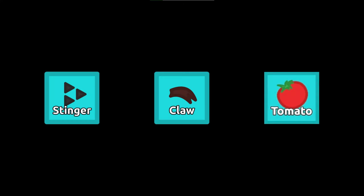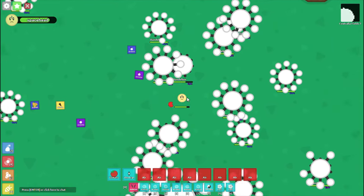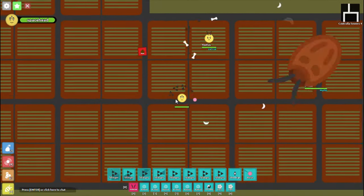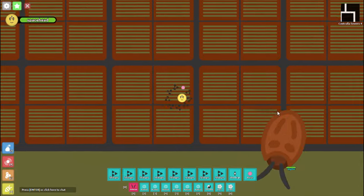Now let's go over the best pedals from each category. Nuking pedals include Stinger, Claw, and Tomato. Tomato isn't really that good because of the timing required for it to actually act as a nuking pedal. Its max damage is also lower than a Stinger or Claw of the same rarity — a mythic Tomato has a max damage stat of 17k, while a mythic Stinger or Claw deals 24.3k damage. Stinger is the perfect example of a nuking pedal: it deals a lot of damage in one shot, but is fragile and has a 10-second reload time without upgrading.